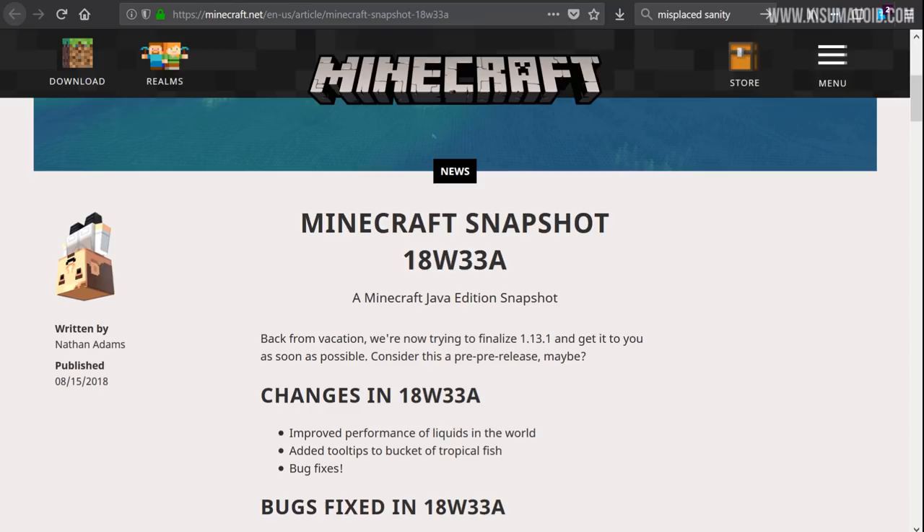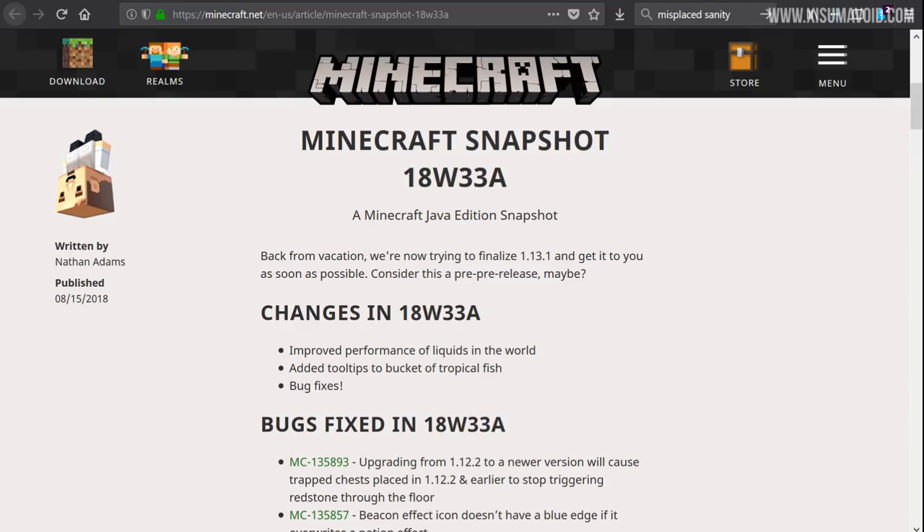Hello everyone and welcome back to another Minecraft update video. We are on minecraft.net to check out Snapshot 18W33A, and for those of you that always ask how you can get this, it is available through the launcher for the Java edition of the game.